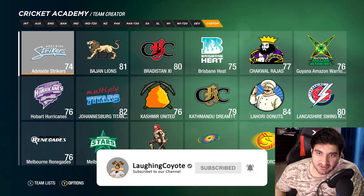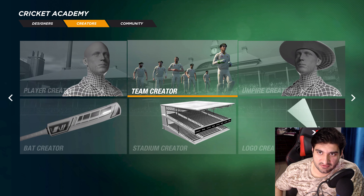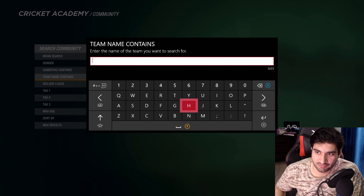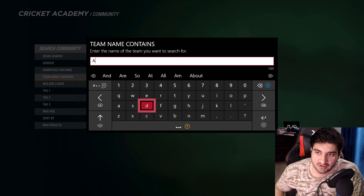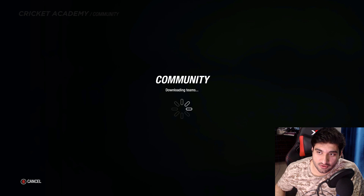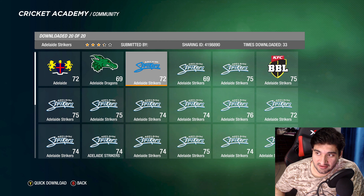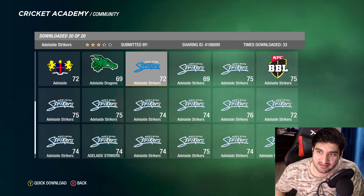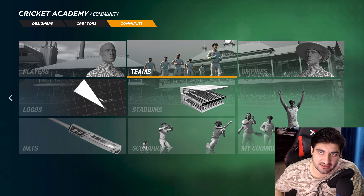The thing is I showed you this way previously where you go in and put in something like Adelaide and you get a whole list of teams. You guys were a bit confused as to which team to pick because there are so many teams and it takes so long to load.